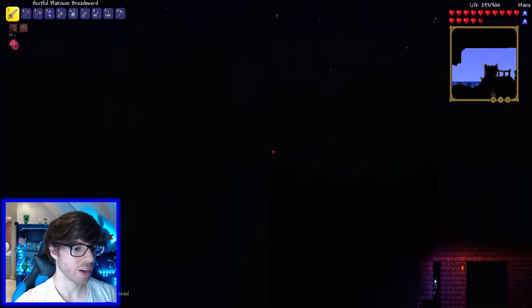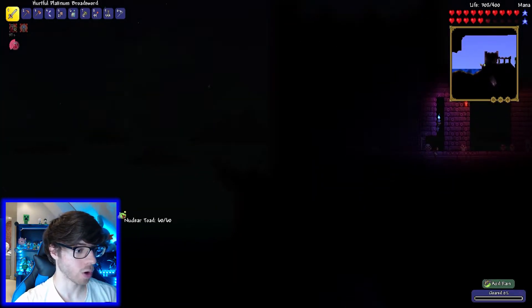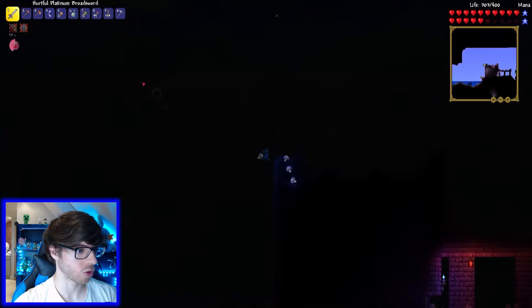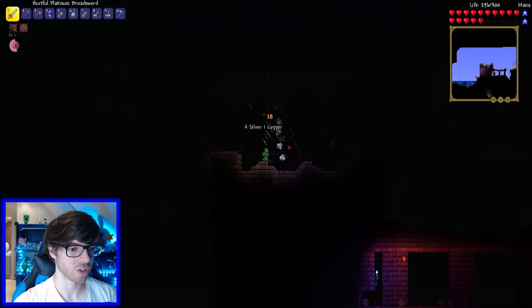Oh, this is quite new actually. A toxic downpour falls over the wasteland sea. I'm fairly sure that only happens - or at least only starts to happen - once you've beaten the desert scourge. Now what is this thing? I can't see anything, but it seems pretty strong. Oh no, it's dead.